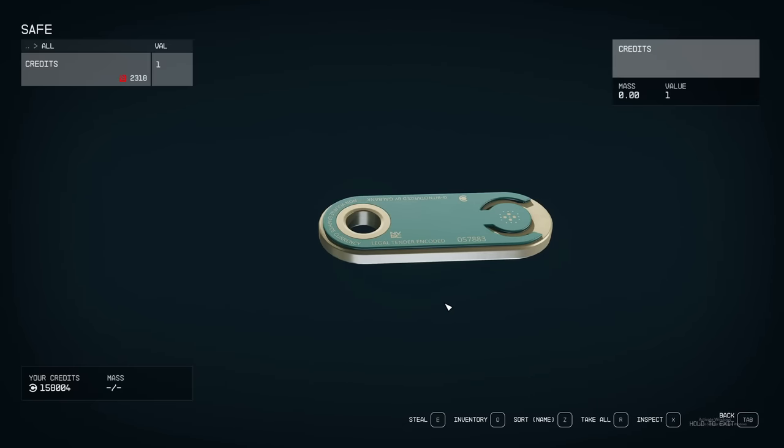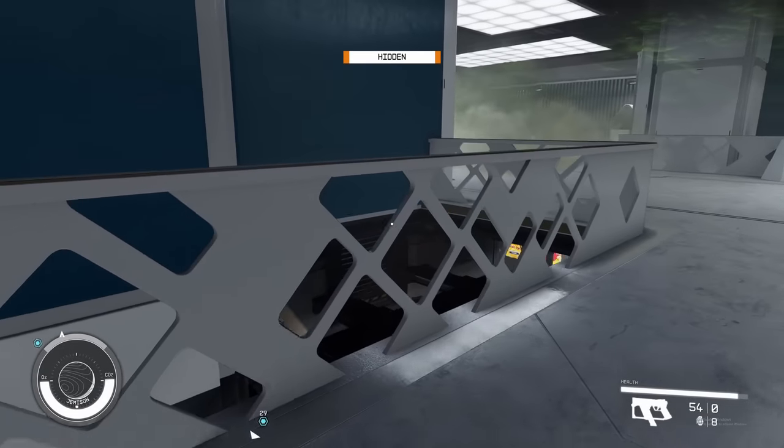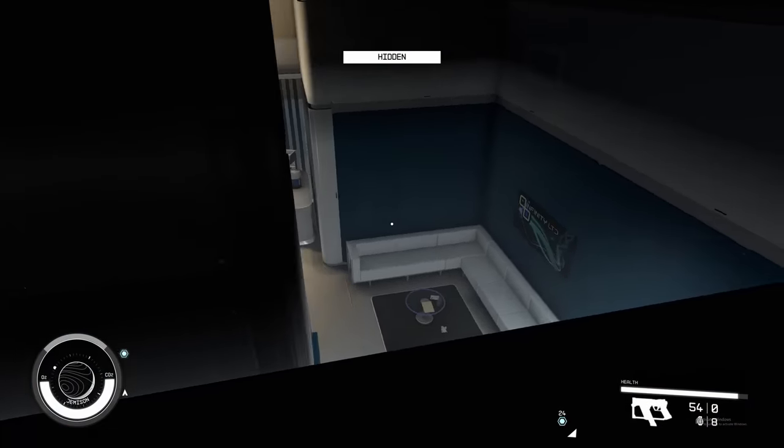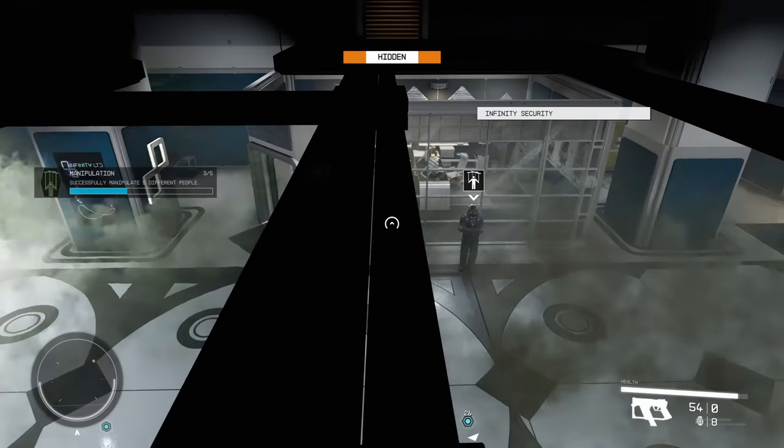This safe right here has 2,318 credits. Now what you're going to want to do is exit the room, hang a left, and drop down. This part is hard.